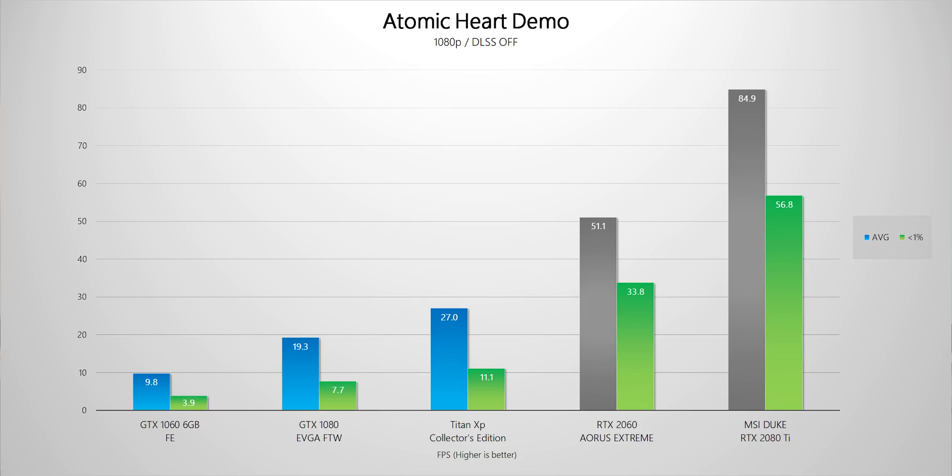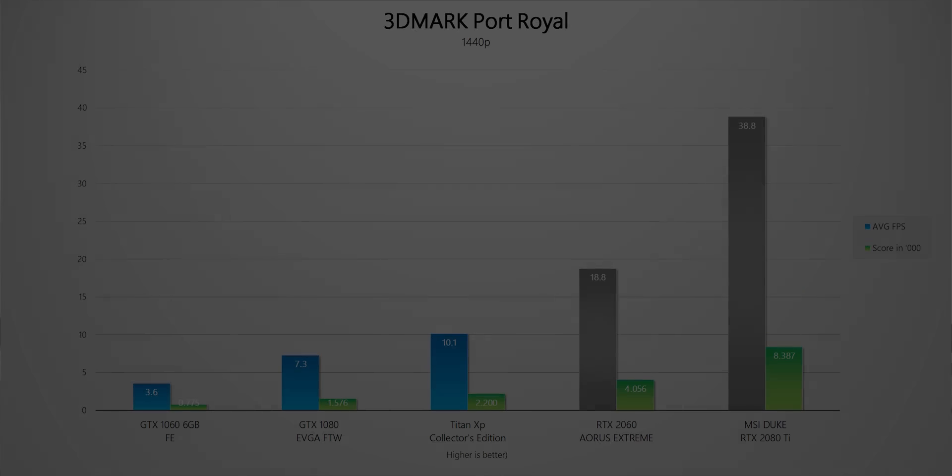Moving on to the Atomic Heart Demo at 1080p — it's a bit challenging. If you're willing to sit through about 10 FPS on average with a GTX 1060 just to see beautiful graphics at a really low frame rate, be my guest. Even with my 2080 Ti it's still quite difficult to run. The same story continues with the Port Royale Benchmark, running at 1440p. Those average frame rates on the GTX hardware are kind of laughable, but they're also very low on RTX hardware, showing just how demanding this ray-traced benchmark really is.